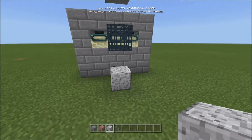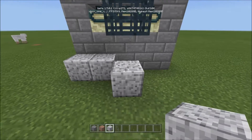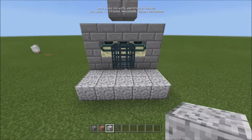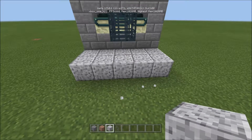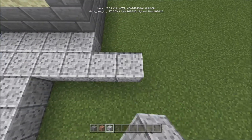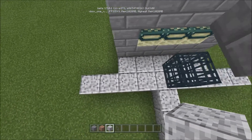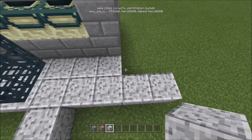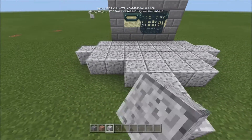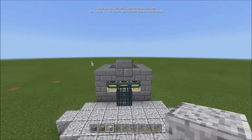What you're going to do is put down blocks that the silverfish don't go into. I like using polished granite and diorite — you can also use andesite if you want. Put this out directly underneath and come out four: one, two, three, four. Go this way as well, one, two, three, four, and this way, one, two, three, four. Then on the sides, come in there and just go this way, shrinking down every time.